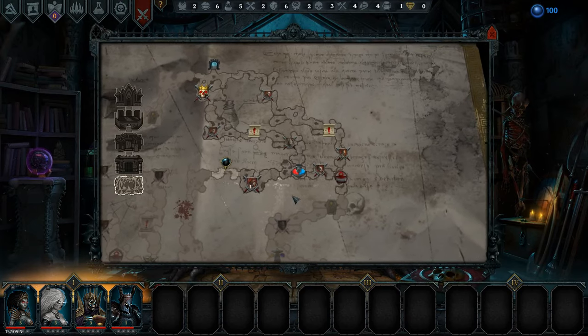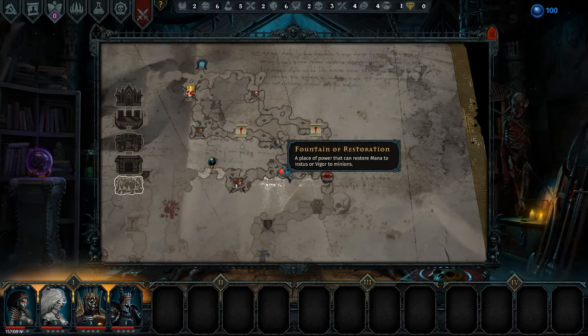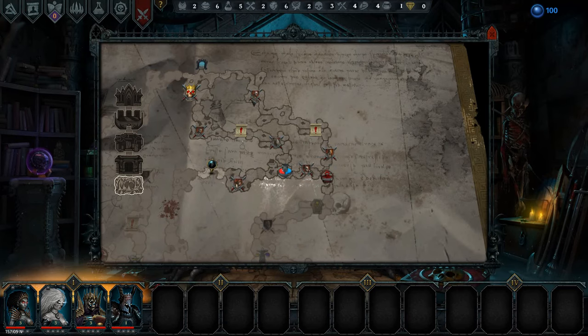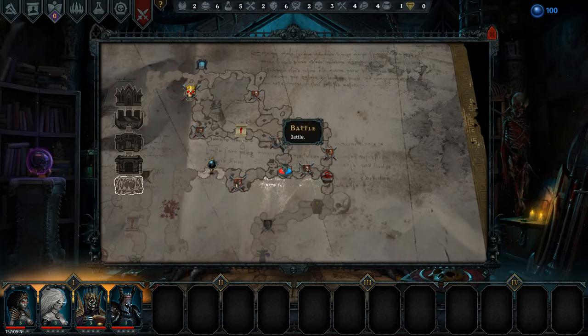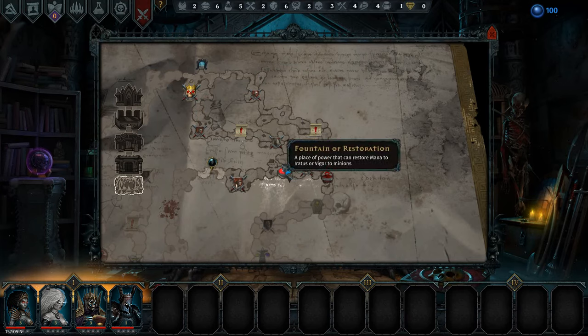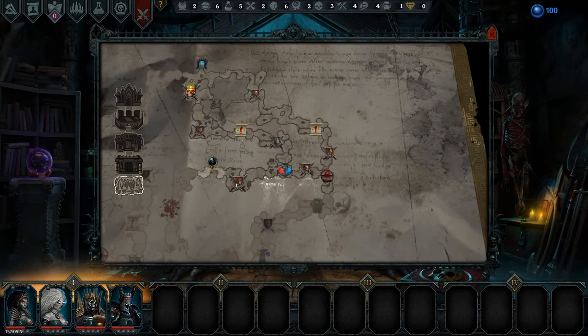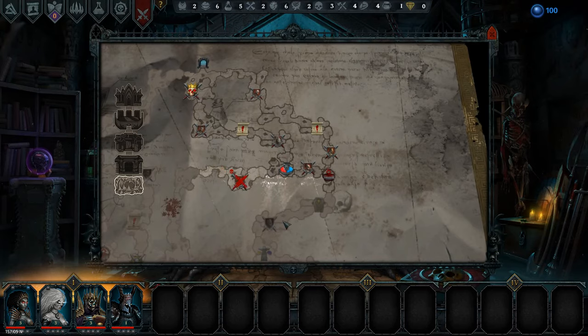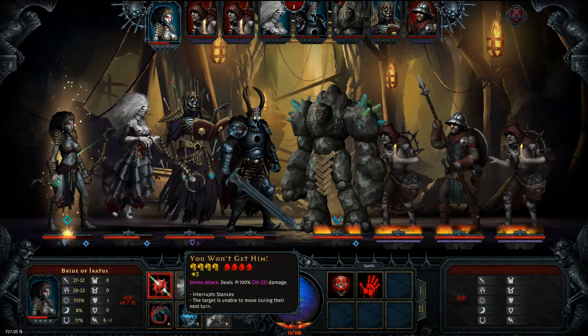So we are heading into a battle against these guys, and then we are going to heal up. Do I want to go around this way or do I just want to go up? Here we do get the sacrificial altar, which is really nice, and we avoid this golem battle. I think I want to go this way. But let's go fight these bad boys. There is a golem and two of those nasty, nasty things.